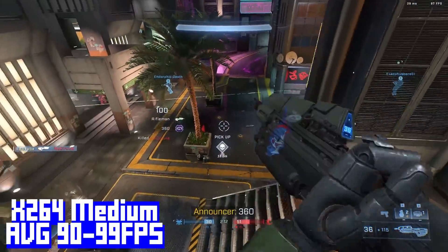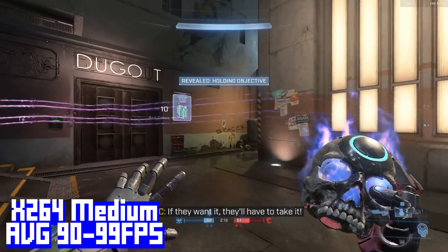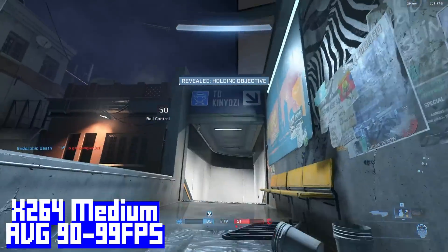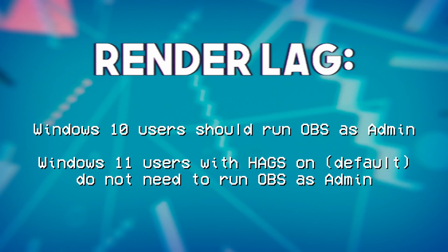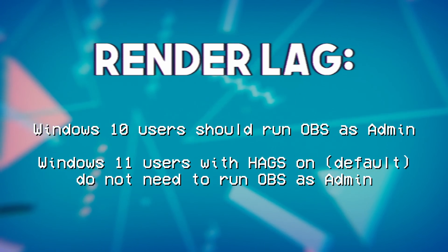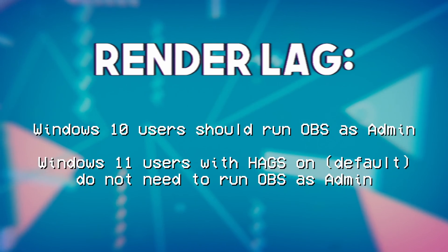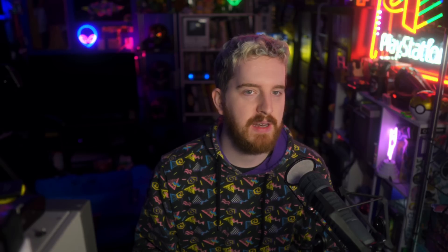That said, I did get higher frame rates encoding with NVENC, even if there were some little quirks to it. Those of you on a long-running Windows 10 installation will probably still need to run OBS as Administrator to help fight render lag competing with the game, because it is that GPU-heavy. Thankfully, even at the high settings, it's not using a ton of VRAM, so if you have a higher VRAM count card, you're a little bit advantageous there in terms of media decoding and things like that.